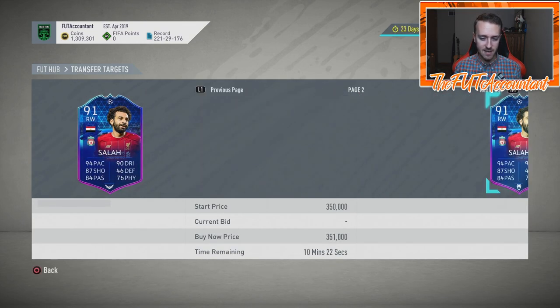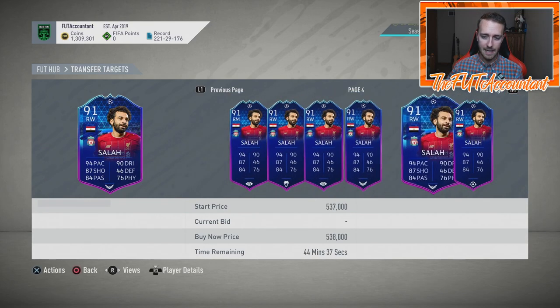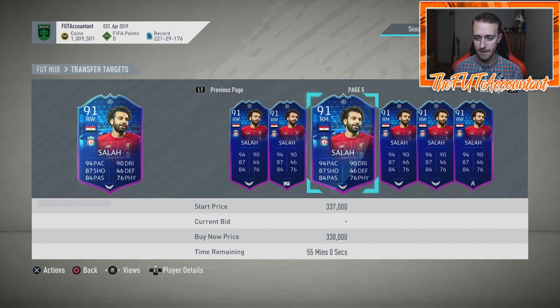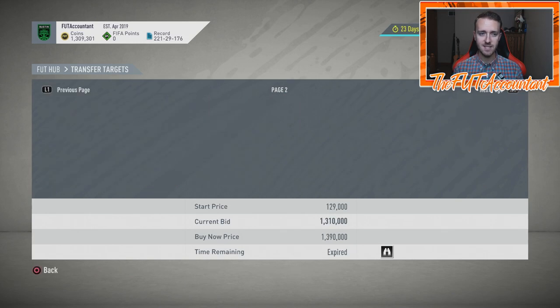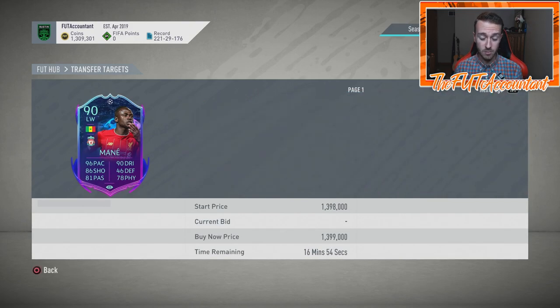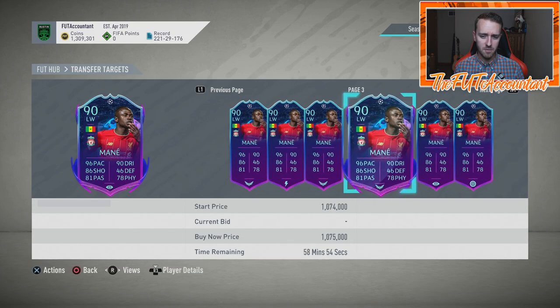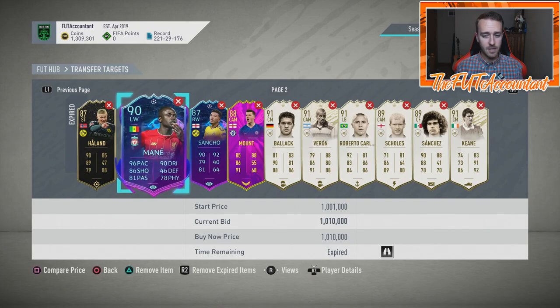A couple of other cards moved today. The Salah card moved about 30,000 coins today — usually 360,000-370,000 coins, I saw him at 320,000-330,000 and picked a couple up at 325,000, getting one sold at 357,000 to a lazy buyer. The Mane card was 1.2 million this morning, then under a million at 960,000, and now looks to be chilling back above a million. Liverpool has a great chance to come back against Atletico at home, so I'd expect that card to rise into the hype before the second leg.